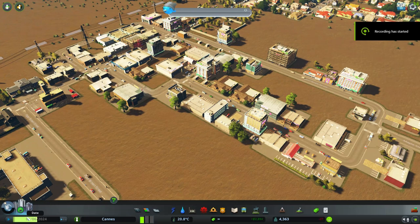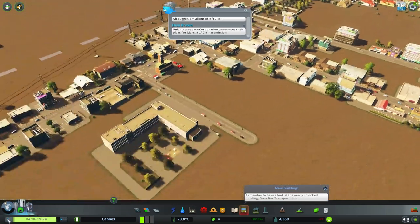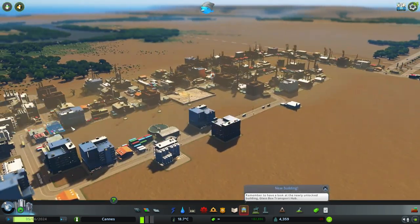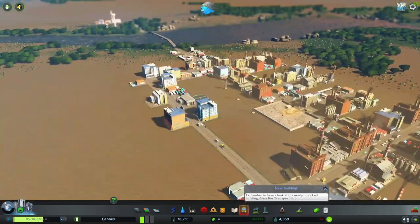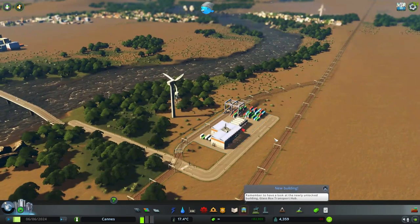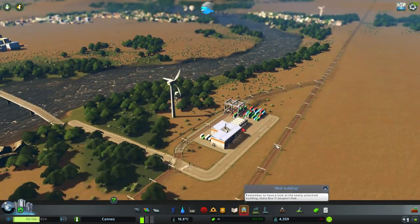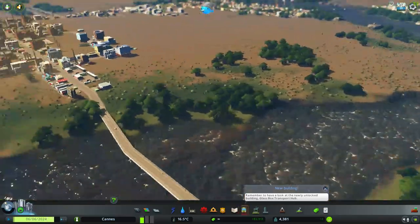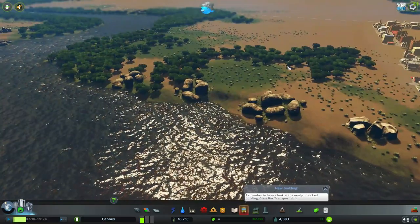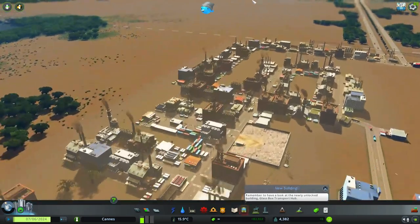Hello guys, welcome back to City Skylines. I've done a lot of work off-camera to kind of build the city up some more. Since last time we were in here, we've been working to build it up a little more. We added a cargo train area over here to bring in cargo by train. I may try to put one over here — we'll see how that goes.